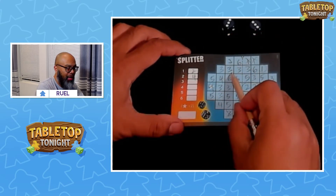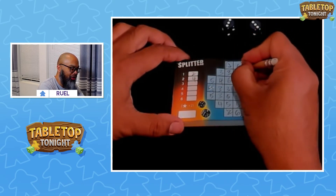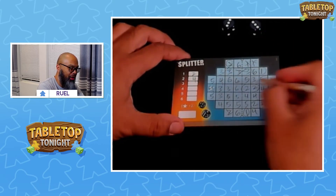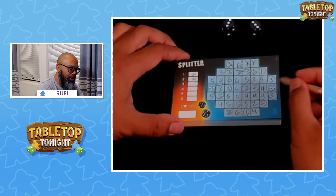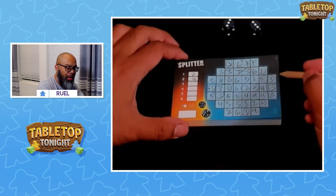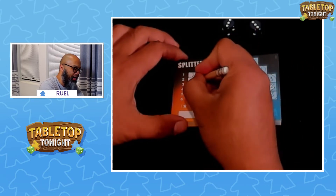Now our 3's: this 3 got killed — it all connected there, so it's not going to score. However, I do have this set of 3's right here and this set of 3's here. This one's worth 3 points. And this one, because it's got a star in it, is doubled — so 3 times 2 is 6, plus that other set of 3 is 9 total for the 3's.